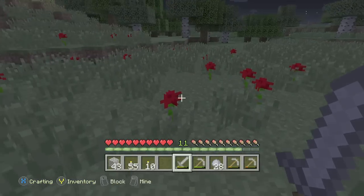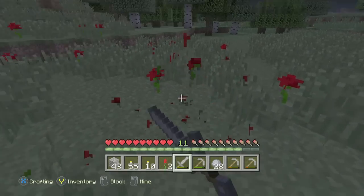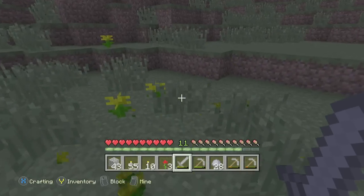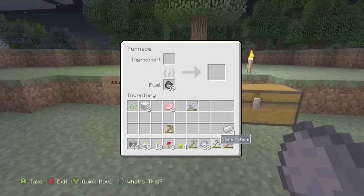After that, the next step is to find flowers. There are two types of flowers in this version of Minecraft: there are roses, which are red, and then there are yellow flowers, which are yellow. These are super-duper common. You just need to find a grassy area with a bunch of tall grass, and you should find patches of them.